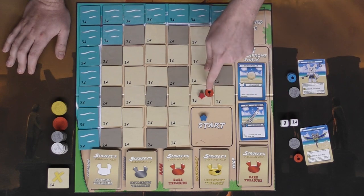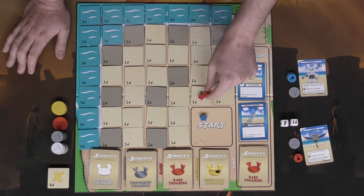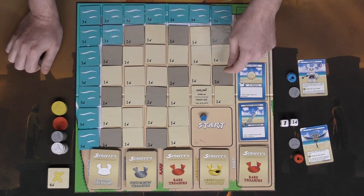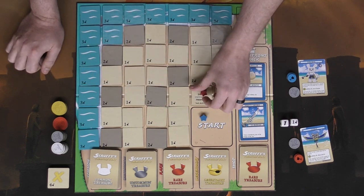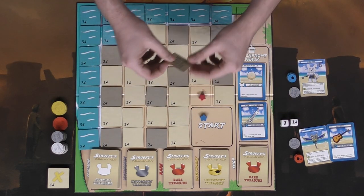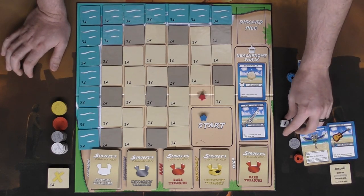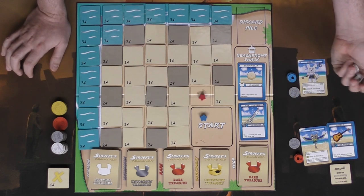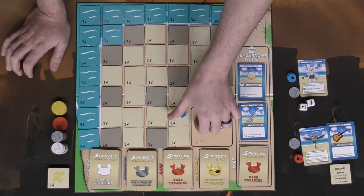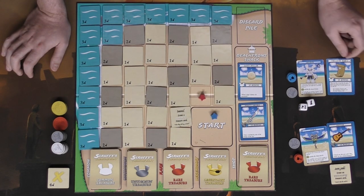The character places its digging token on the space. If the number of dig tokens equals the number of digs required to flip the tile, you remove the token and flip the tile to do what it says — in this case, draw an uncommon treasure card. Take that card and place it next to your character, along with the tile. Then it goes to the next player's turn in clockwise order.